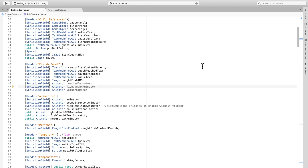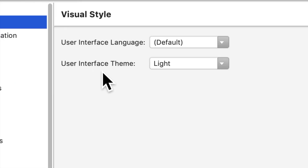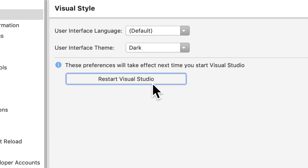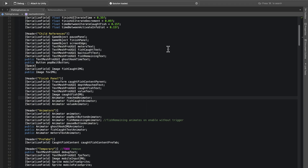I'm so sick of this light theme — what if I go to Visual Style, Interface, Theme... wait, there's a dark theme? This whole time? Hold on, let's restart. Are you kidding me?! This whole time I had access to the dark theme of Visual Studio! I thought you had to pay like $150 for the premium version of Unity — I'm pretty sure that's wrong but wow.